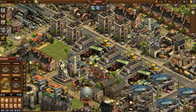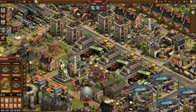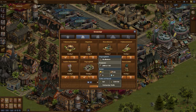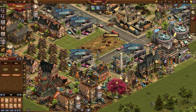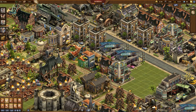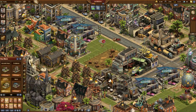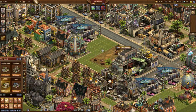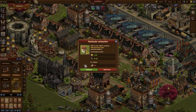With the added supplies you can build a new residential building. This provides more population, so you can build a new production building of the modern era, replacing an old one. This again delivers more supplies. This way you can replace buildings one by one. Slowly the city looks different and the production grows significantly. This solves one problem, but only one — we still don't have enough space.